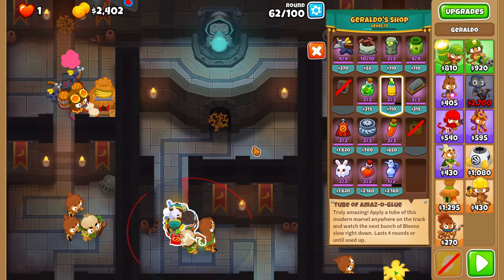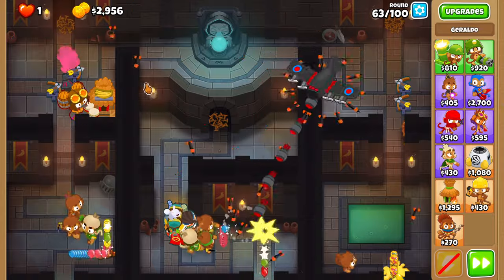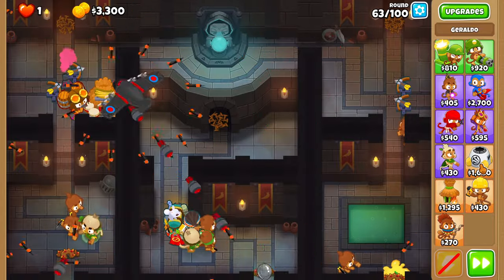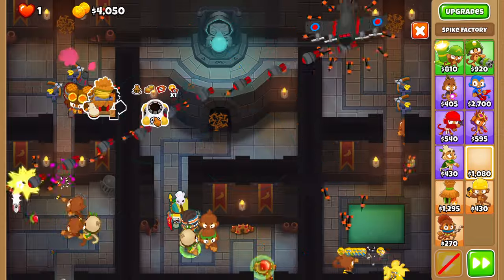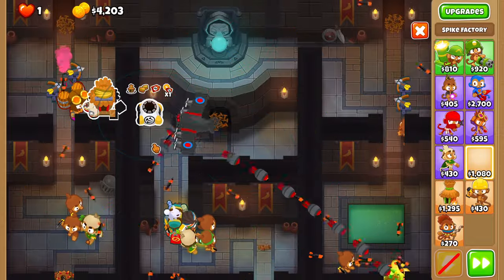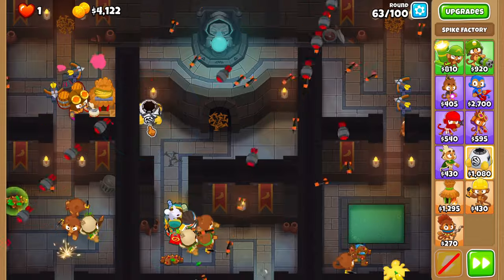Do not upgrade the alchemist before round 63. Also, activate the traps if needed. Place a spike factory as much in the corner as possible, and upgrade it to 0-0-4 as we cruise to round 67.